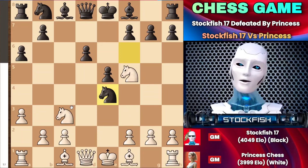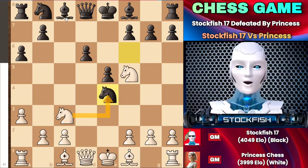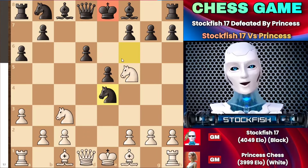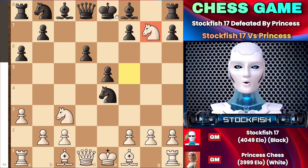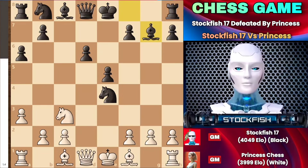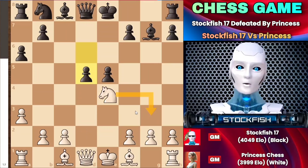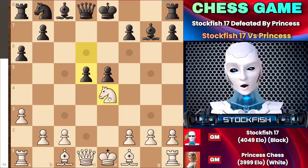After she captured, I could recapture her knight on f5, but here is the ultimate trap set by Princess Chess - she captured the pawn with a check, sacrificing her knight as a tempo. After that, when we had d5 to attack the knight, here is another question: should the knight go to g3, or should another move be played?